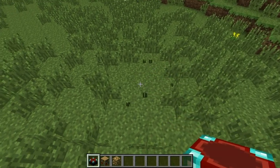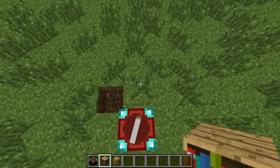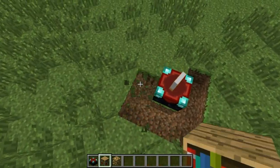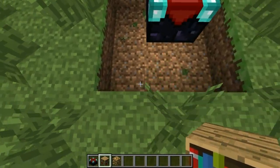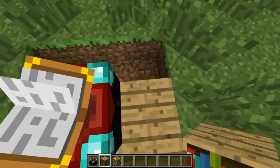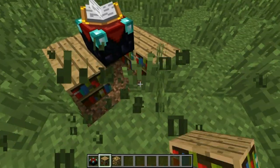So what we start off with is the enchantment table itself. What people tend to do — I don't know whether it makes any difference — is normally people would put wood down here or something, but actually you're supposed to put bookshelves down here. I don't know whether that improves the chances of getting decent enchantments or not.